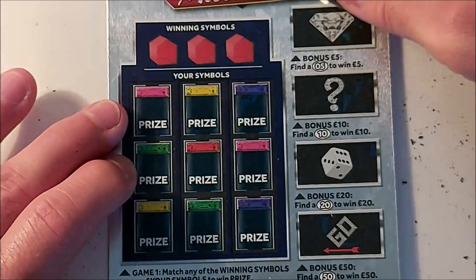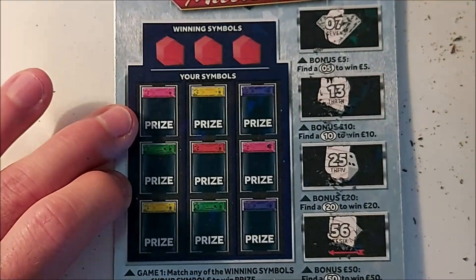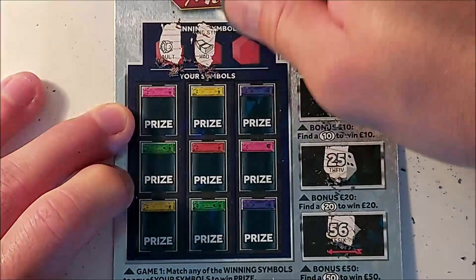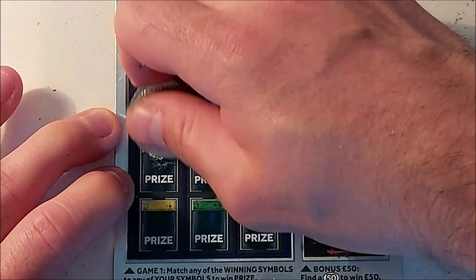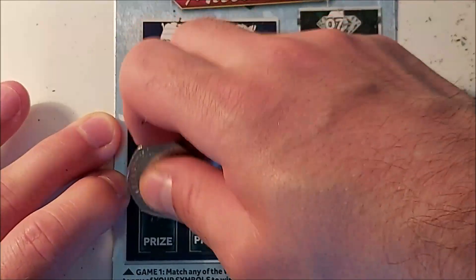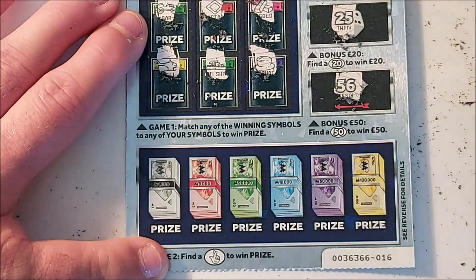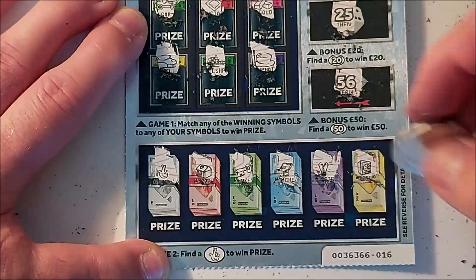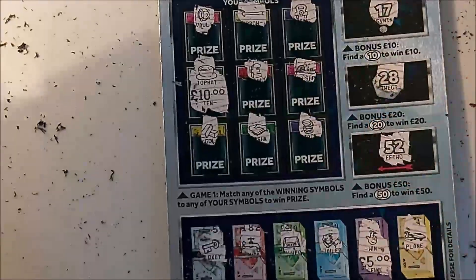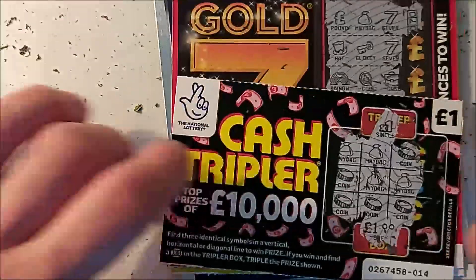Final one — can we finish off with a win? Number 7, 13, 25, 56. Come on, let's get something decent. Vault, wad, handshake, pound, free parking, arrow, car, income tax, gold bars, helicopter, battleship, top hat — nothing there. And we've got a win! We've finished off with a win — just the one, 10 pounds. Very nice. So starting off with £40, we've got 20 there, 30, 33, 35, 36 pounds back.